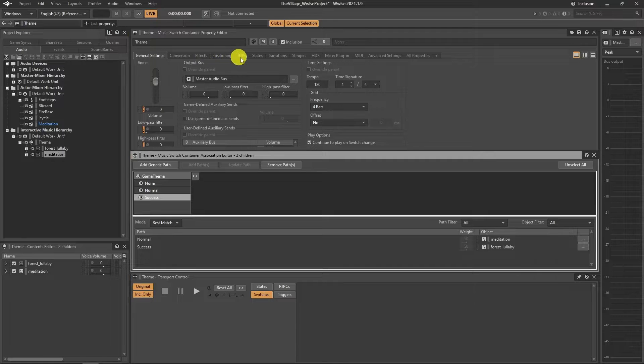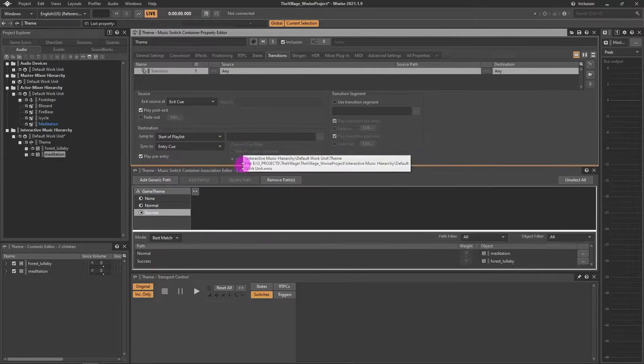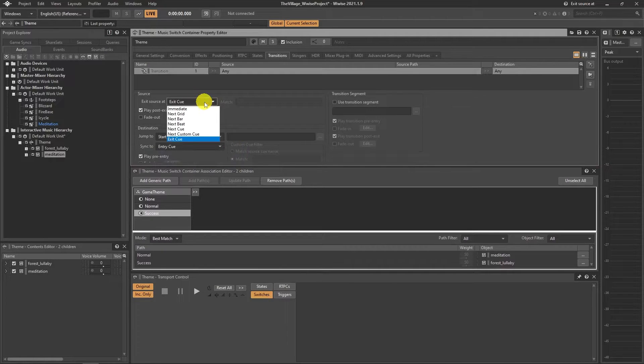For smooth transition, we can adapt fade in and out under the transition tab. Choose any transition, activate both fade in and out, and tweak the fade times. I chose 2 seconds and immediate change.